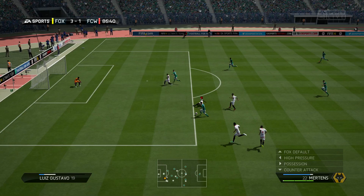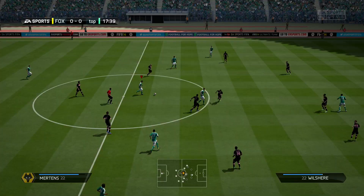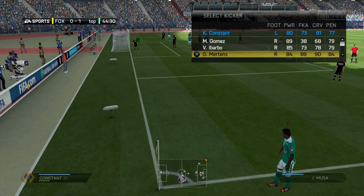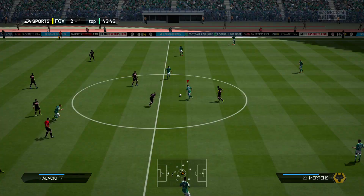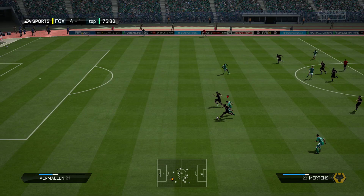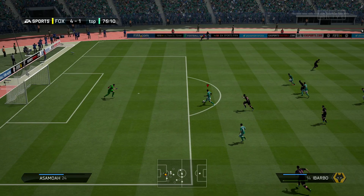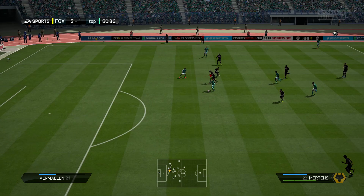He is a very good dribbler. You'll see a couple of times where I nutmeg defenders and carry on to score goals with him. He has really good agility and he is short — about 5'7. Shorter players feel way better to dribble with; their agility and ball control seem superior to taller players. Look at Messi — he's short but probably the best dribbler in the world. Ball control and through balls to him are just so good. He controls it instantly with four-star skills and four-star weak foot as a CAM — that is awesome. Really good finesse shots from outside the penalty area, and that work rate is just so perfect.